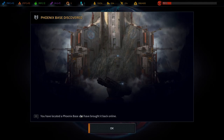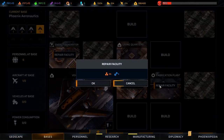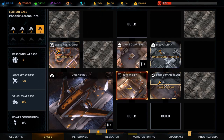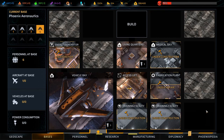You have located Phoenix base and brought us back online - very very nice. What do we have here? We will repair everything. We have living quarters. I think I want to build a med bay over here, and then probably a couple of training facilities. And for now that's fine - very very nice. Once this is repaired we'll put these things online.